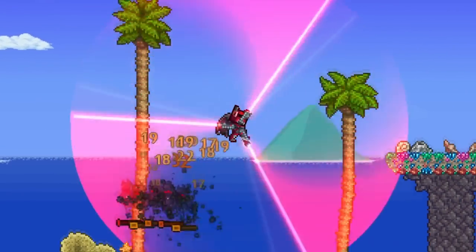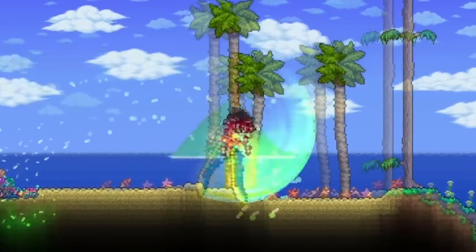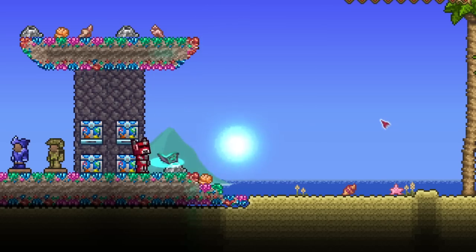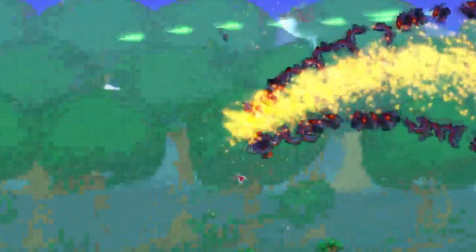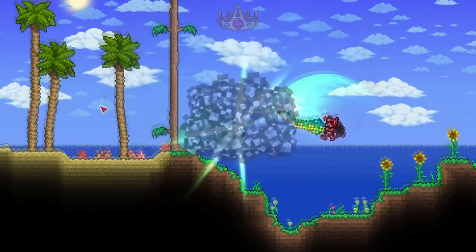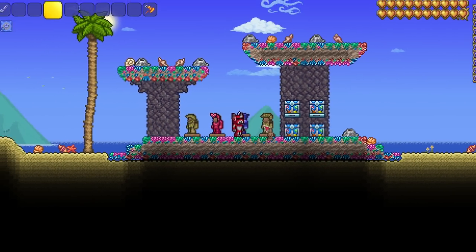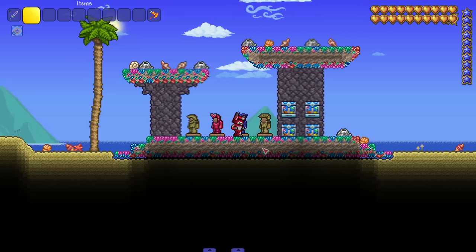I found another underrated Terraria mod known as the Dormant Dawn mod. This mod adds in a bunch of cool effects for weapons and reworks some of Terraria's items. It also adds in a bunch of unique bosses to fight, along with some other unique and cool things worth checking out. Let's hop into the video. We are here with the Dormant Dawn mod, a cool little content mod that adds in a couple of weapon reworks, some new bosses, items — you know how it is with little content mods.